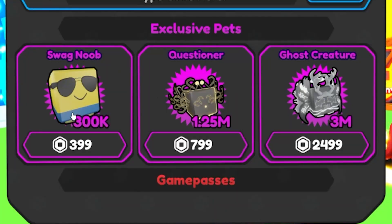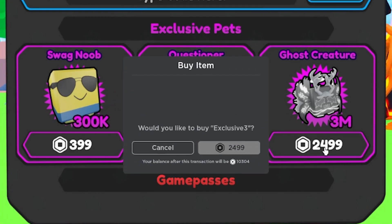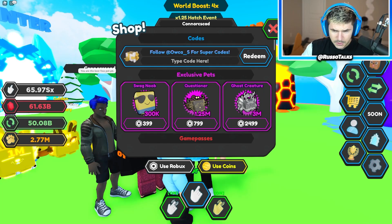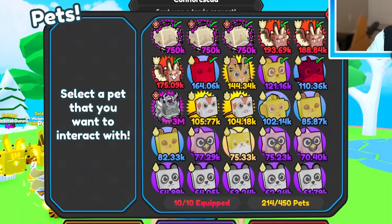Now that we have Robux, I really want the Swag Noob, but since he's not going to be usable I'm just not going to get him. I am, however, going to get this ghost creature. I don't know if he's going to be that OP on my team, but it just looks sick. I've got to cop at least one. So there's the ghost creature — now let's see how it fares on my team.